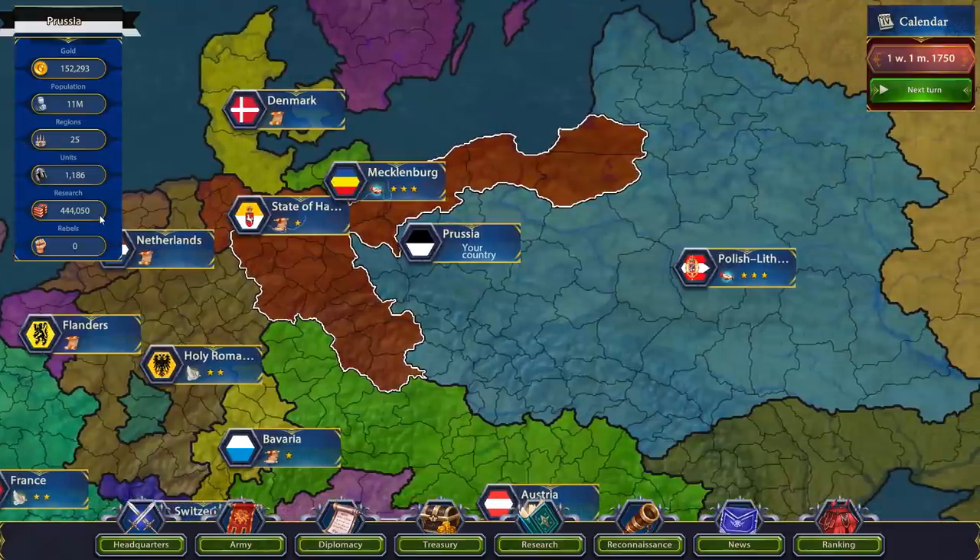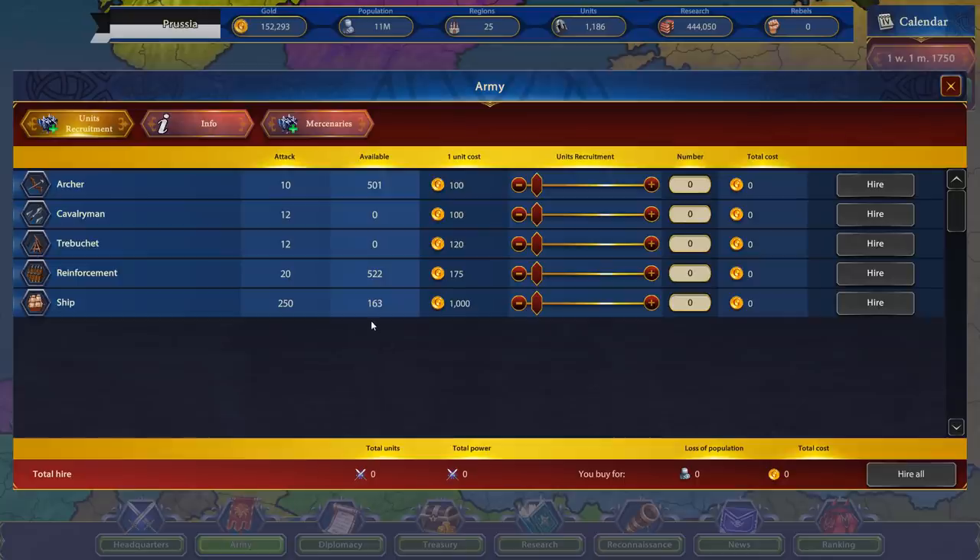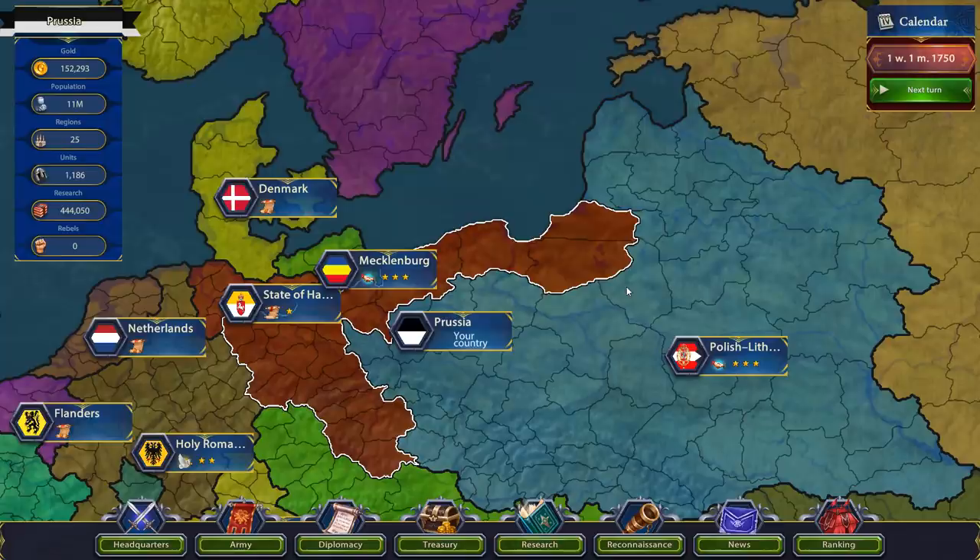There's also something here called research points, which I'll show you in just a moment. The gold is used for two different things. One, you can hire more units — units are very important if you want to conquer more territory. What you're looking for is the best attack-to-gold ratio that you can find. It just stacks all the attack power together; it doesn't really matter what units you pick up. Cavalry are just objectively better than archers in every way, so you'd want to hire a bunch of them, maybe some ships, maybe some trebuchets. And there's a hire-all button so you can see how much power overall you're going to get.